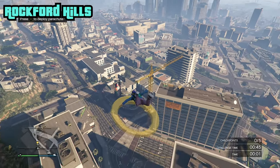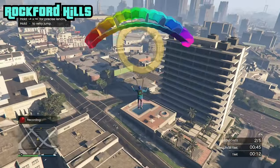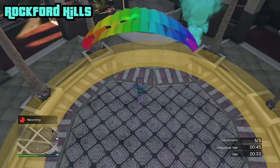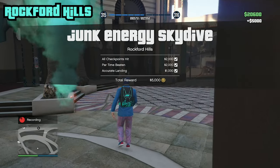We do this and then pull pretty much immediately, okay now we're under control. I did land there — there we go, another $5,000. Ready, let's jump.